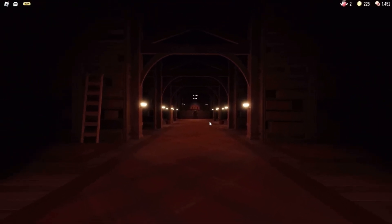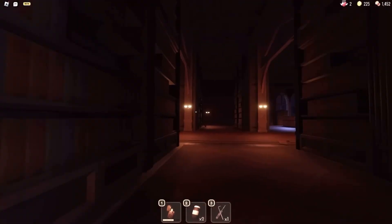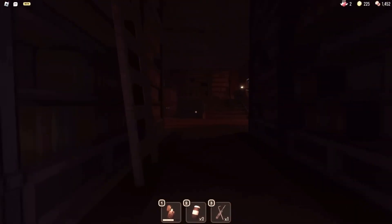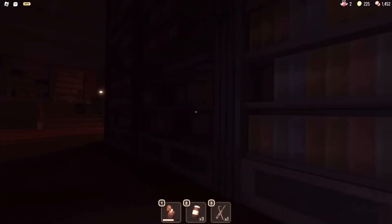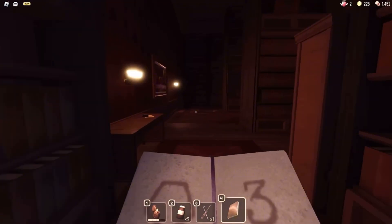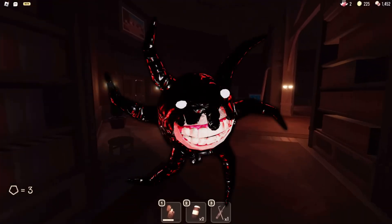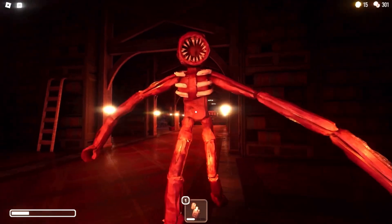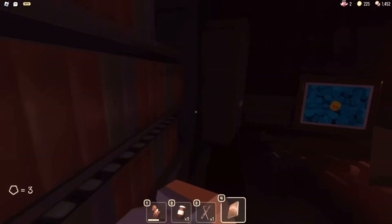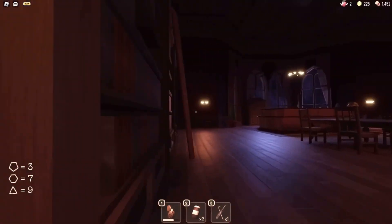Doors, being inspired by Nico's Rooms and Spooky's Jumpscare Mansion, is a progression horror game where you have to go through 100 rooms. But it's not going to be as easy as just walking through all of them — you're not alone. There are entities and monsters willing to hunt you down, such as a giant black fog with a terrifying face, heads with inky tentacles, giant flesh beasts, and one-eyed humanoids, all hungry for flesh.